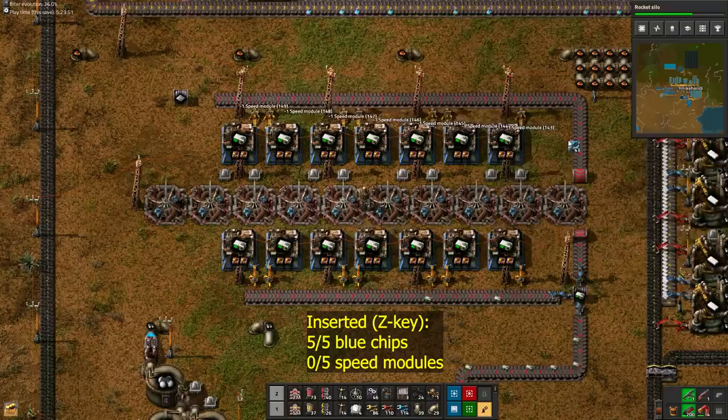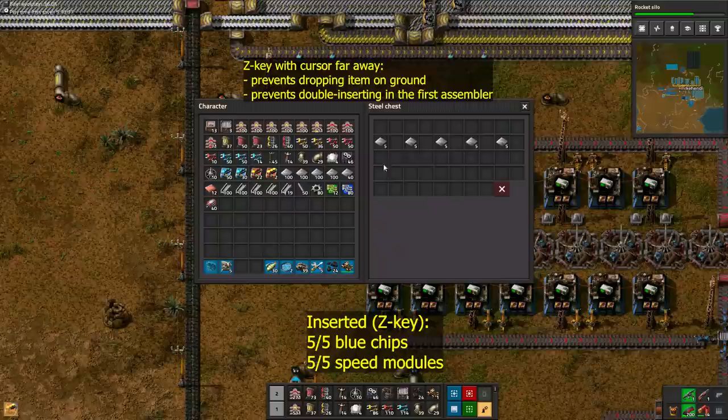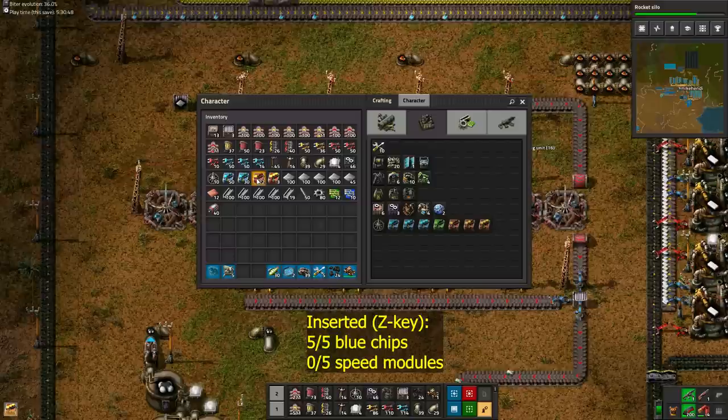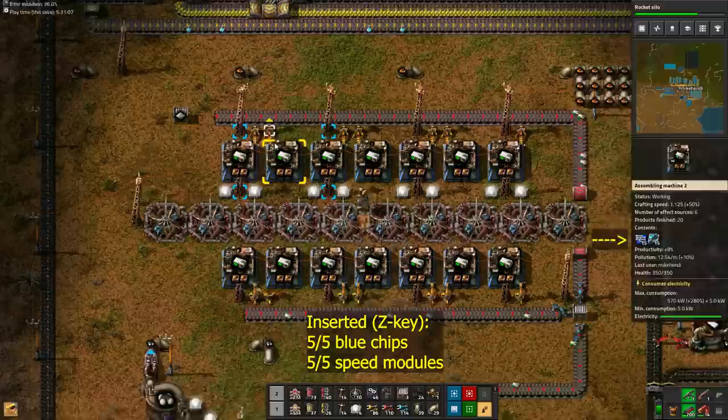Go stand exactly between the middle beacons, then press the Z key with the mouse cursor far away from your character, and drag the cursor methodically over the assemblers. Once 5 of each have been inserted, take one of the iron stacks out of the chest. Rinse and repeat 4 more times. After each insertion, check if every assembler has the same item count just to be sure. 2 sets done, 3 more sets to go.